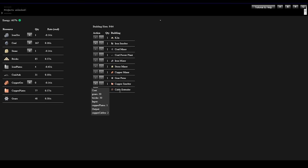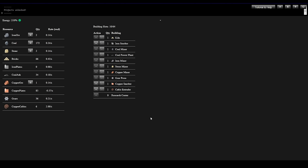Cable Extruder — this one takes 20 Gears and 30 Bricks, takes Copper Plates and spits out Copper Cables. Let's do it. Now we're getting closer to having more of a game to actually play. Research Center takes 35 Gears, 50 Bricks, and 50 Copper Cables — we just now have those. Let's build a Research Center.